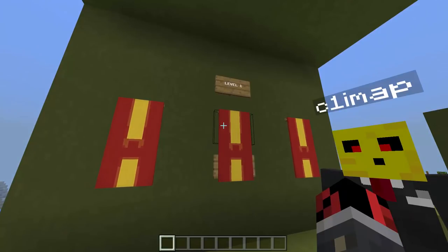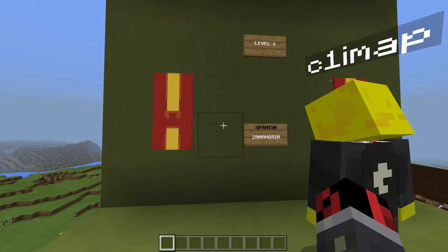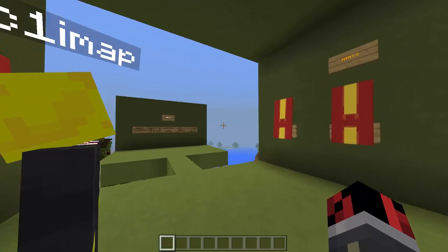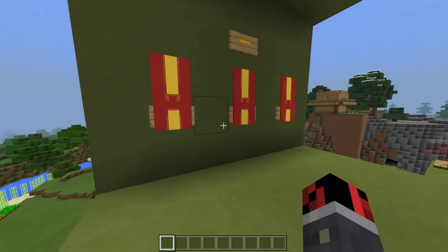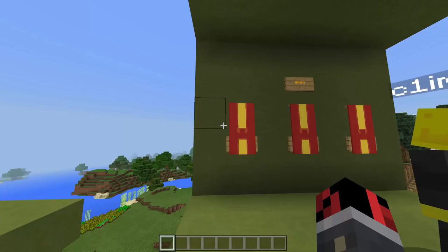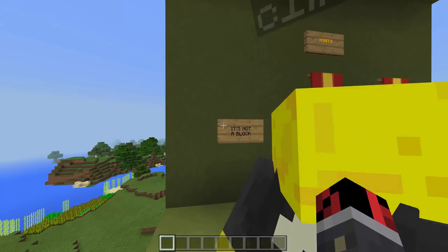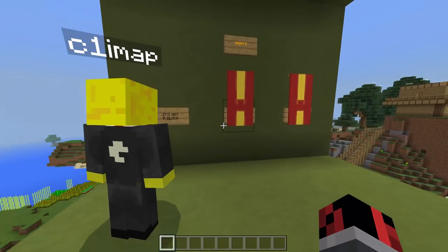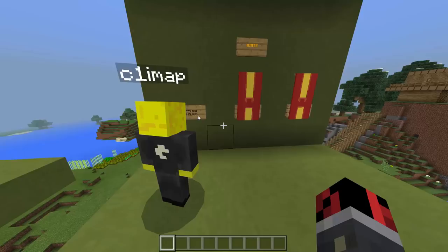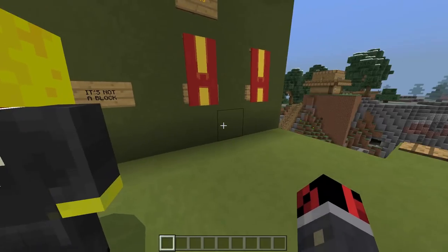Let's begin with word number one which is from Spanish and it's 'Zanahoria.' Probably my pronunciation is not correct. I have absolutely no idea what it could be. I'm totally going to use the first hint. You can break the banner - only the one on the left and then we go on the right. This one is not a block. I'm looking at the creative inventory and I see there are a lot of items. It's not a problem if you use all three of them - it's really difficult.